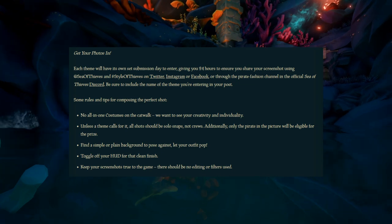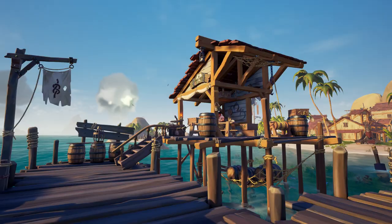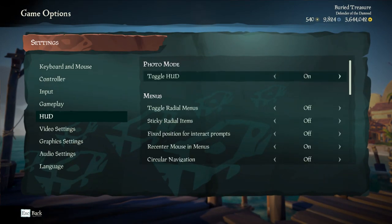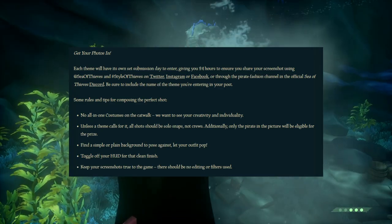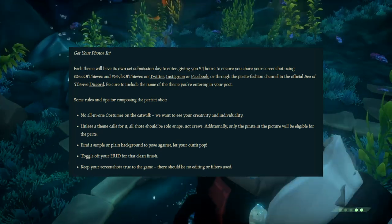For actually getting your pictures, there are a couple of rules. First of all, you have to have your HUD off. To do this, simply go into your menu, HUD, and turn it off. Or you can also go into keyboard and mouse and set a keybind for this, so you can just toggle it on and off with a button. Basically, just make sure your health bar or other players' names aren't in your shot. Your screenshot also has to be true to the game, meaning you cannot edit it or put any effects on it — it has to be just a screenshot. You can crop it, but you just can't edit it at all.